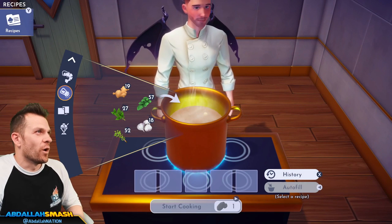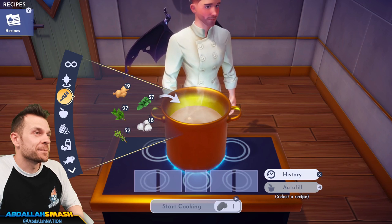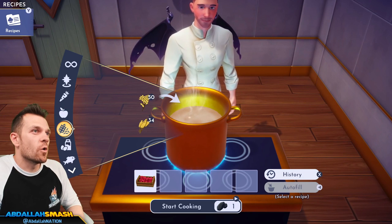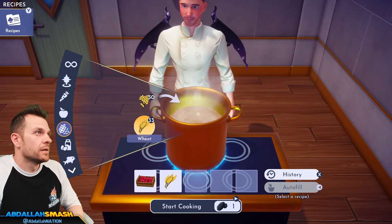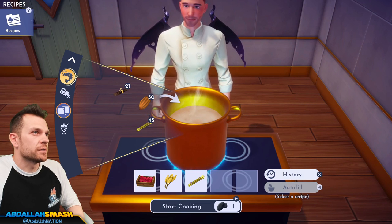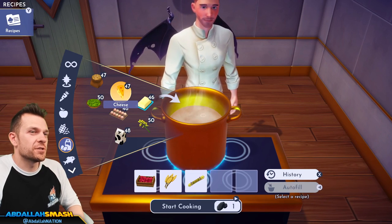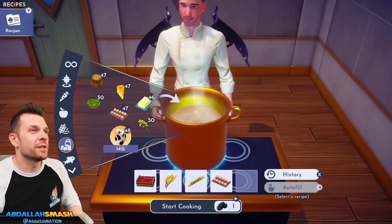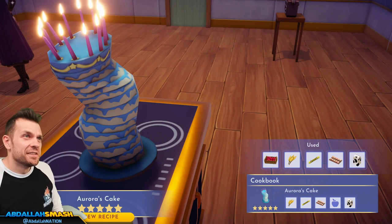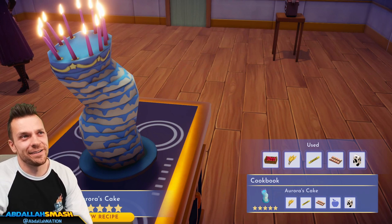Let's do Aurora's cake. Do I have raspberries? Not too many. We're going to go wheat, sugar cane, egg, and milk. You're going to put an entire dozen eggs in there and the carton of milk. That's Aurora's cake — it's apparently from the movie. Someone tell me why that's Aurora's cake!